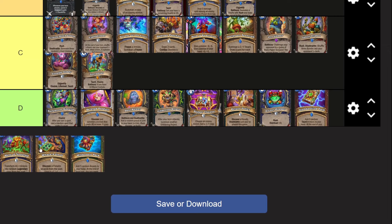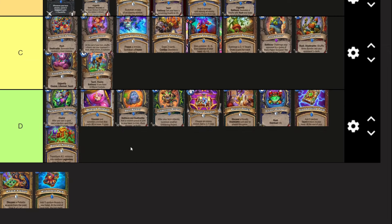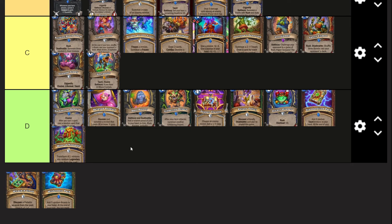Wave of Nostalgia - five mana, transform all minions into random legendary ones from the past. It's terrible. Don't play this card.